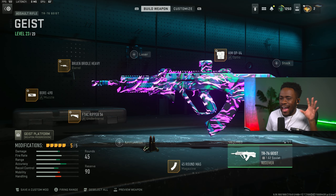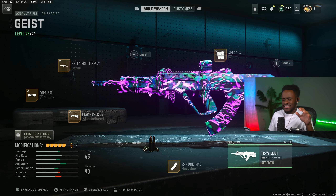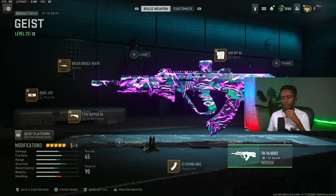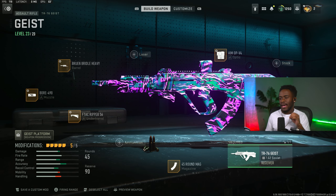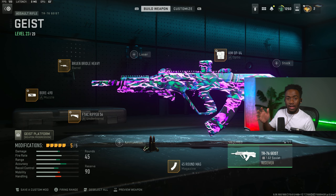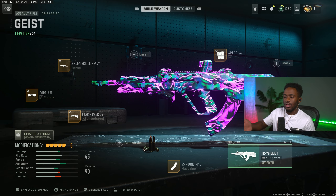The third best loadout is obviously the current meta right now — the TR-76 Geist. I see a lot of people saying that the Kastov 7.62 is the meta compared to the Geist. Comment down below how you guys feel about that — what do you think is better, the Geist or the 7.62? I also made this build to where it has little to no recoil whatsoever, so if you play on console, you guys are going to love this build.